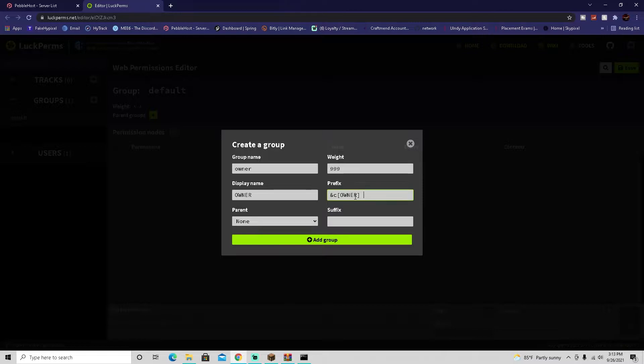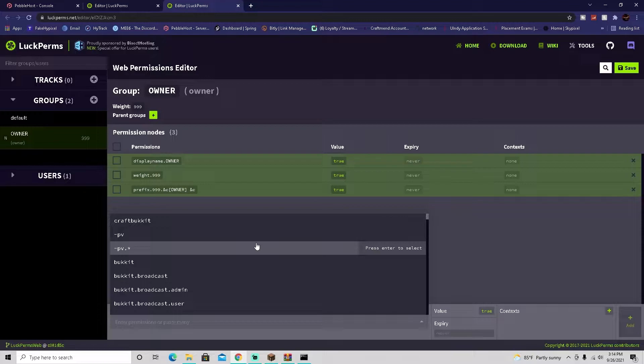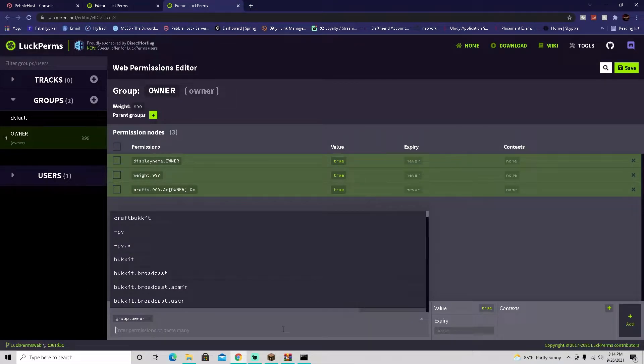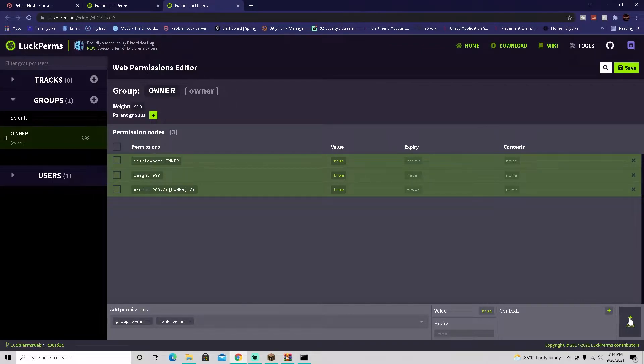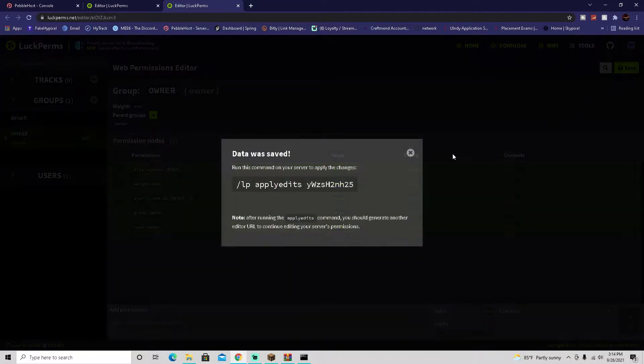Set the prefix to look just like Hypixel's owner prefix — something like that. For permissions, add 'group.owner' and 'rank.owner' as user permissions, then click the add button. You'll see those permissions are now listed but not on the server yet. Click save, copy the link it gives you, go back onto the server, and paste that link in chat to apply the changes.